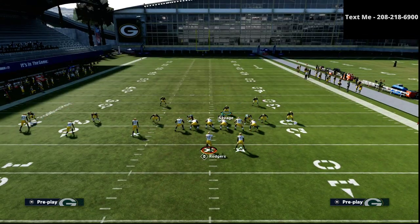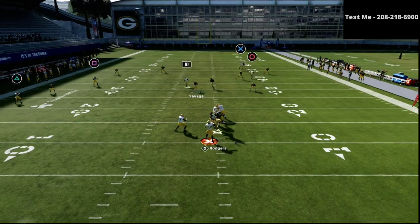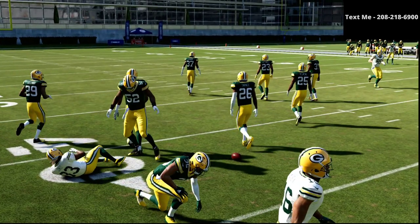This is curl flat — one of the best passing concepts in Madden 21. The flat zone will probably get open like the flat route, but as you can see, my primary responsibility is to user over the middle of the field.